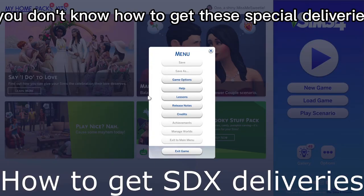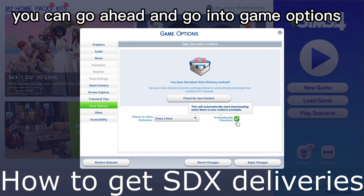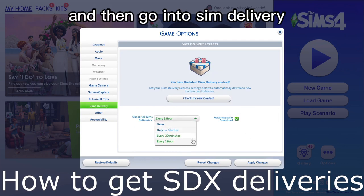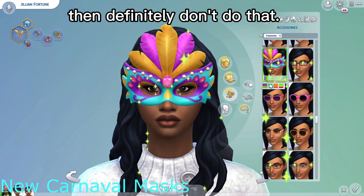Just as an FYI, if you don't know how to get these special deliveries in your game from the options menu, you can go into game options and then go into Sims delivery. Please click automatically download — unless you play with mods and CC, then definitely don't do that.